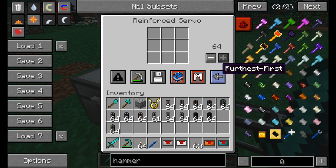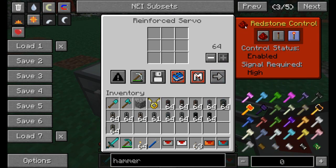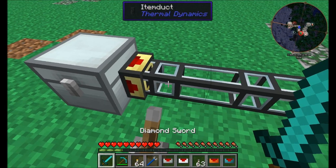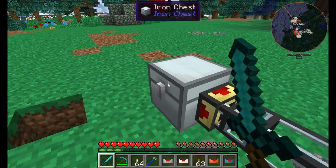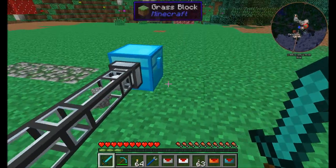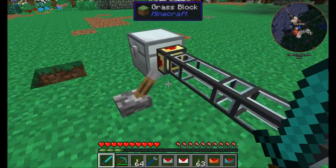There's also a nearest first or furthest first option, plus random and round robin — I'll cover those in a bit. The reinforced servo also gives you redstone control, so you no longer need to apply a redstone signal manually. You can keep it on high or set it to low and it'll run every time there's no redstone signal. It pulls out full stacks about every one second.